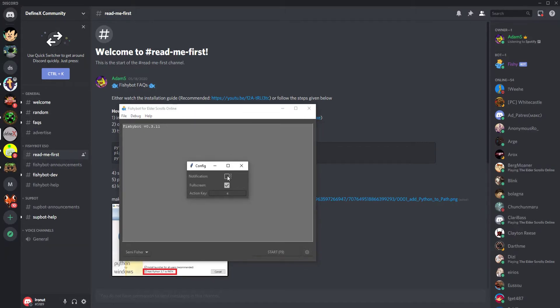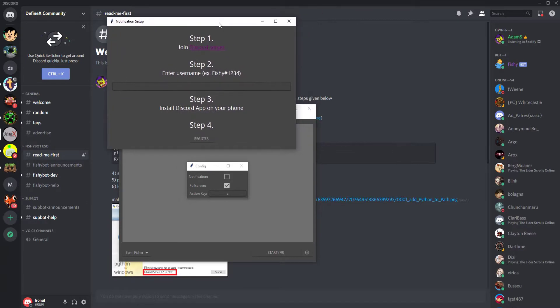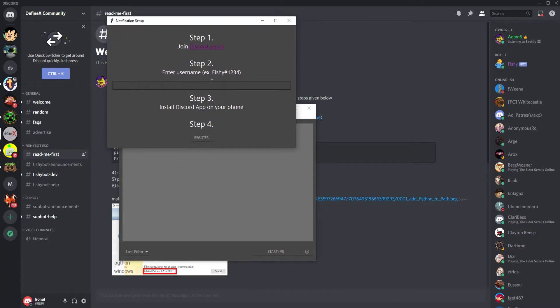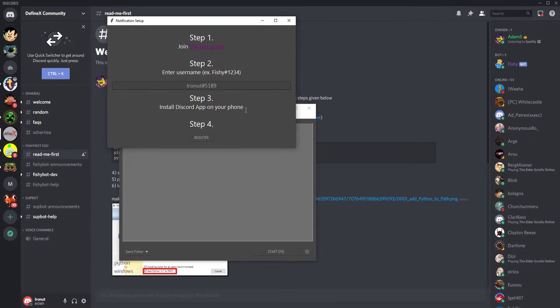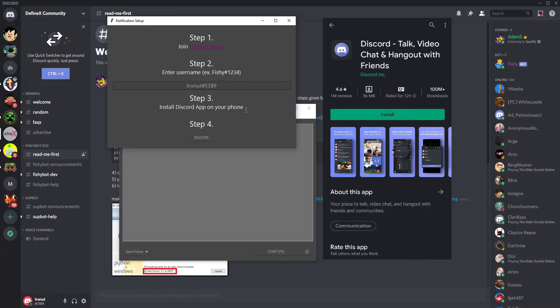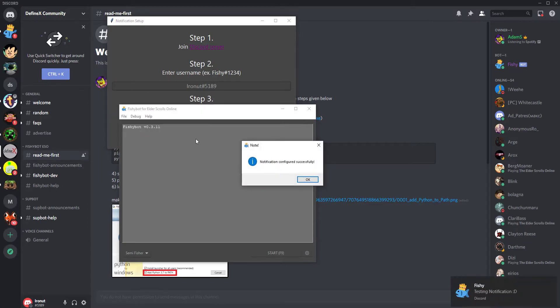If you want to receive a notification every time the fishing hole is depleted, click on Notification and follow these steps. First, join our Discord server by clicking on the blue link. Next, type your Discord username into Step 2 of the bot. Third, install the Discord app on your phone, login through the same account you used to join our Discord channel, and allow notifications for the app. Then simply click Register.